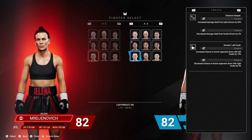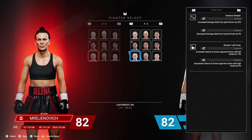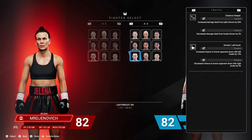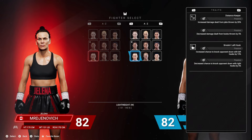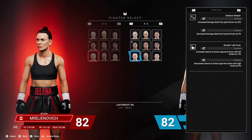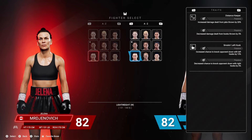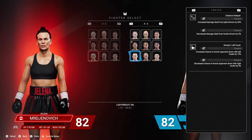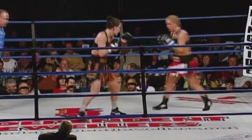When you look at her traits, there's only about three fighters that have traits — Jelena, Katie Taylor, and Alicia Napoleon. When we're looking at Jelena's traits: Distance Keeper increases damage dealt from jabs thrown by 20%, so pump that jab. The negative for this passive trait is decreased damage dealt from hooks thrown by 5%. That's okay, because you've got the Smoking Left Hook, which increases your chance to knock the opponent down with left hooks by 15%. The negative for Smoking Left Hook is decreased chance to knock the opponent down with right hooks by 5%.